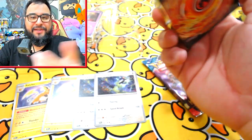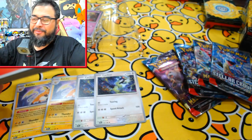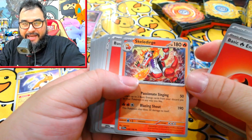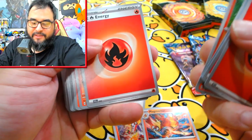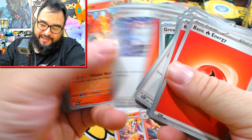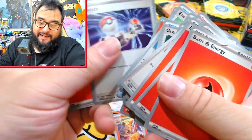In the Miraidon one you have these two non-holo reprints — one from Paldean Fates and one from SV1. That's because they reused the same art from Raichu from 151; it wasn't a different art, it was a one-to-one reprint. So this Raichu is from Paldean Fates. Going through the Victini one now: there's your non-holo Skellirge from SV1, your Magmortar from Paldean Fates, Magma Tauros, another Cyclizar, Rika, Nemona — and another Magmortar and another Skellirge/Cyclizar.